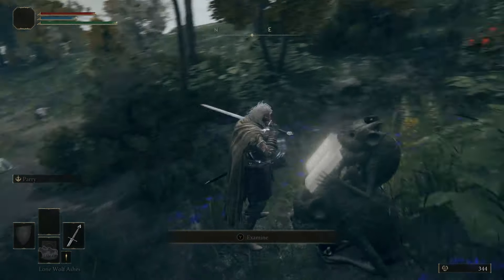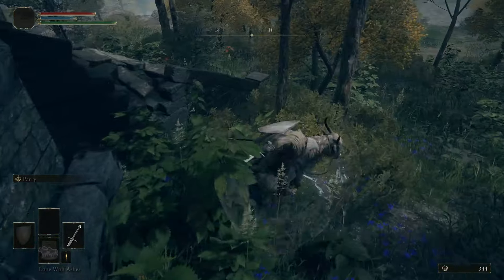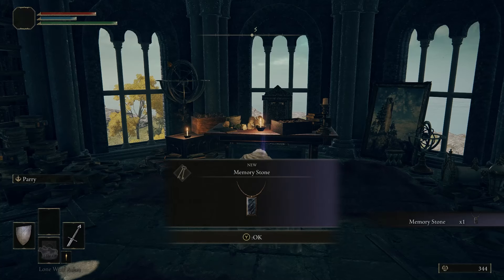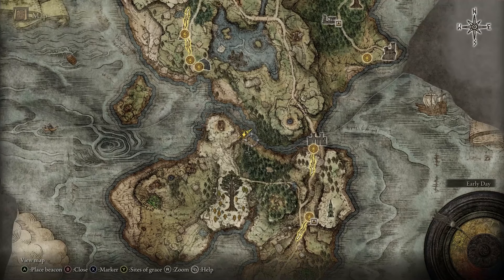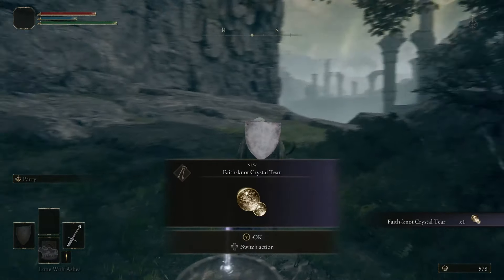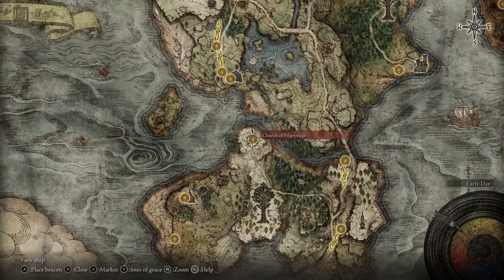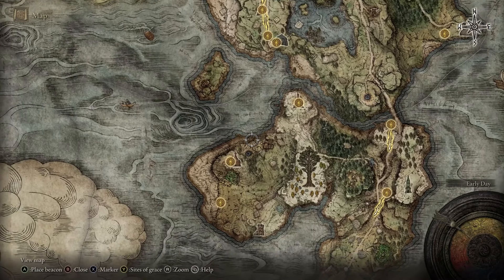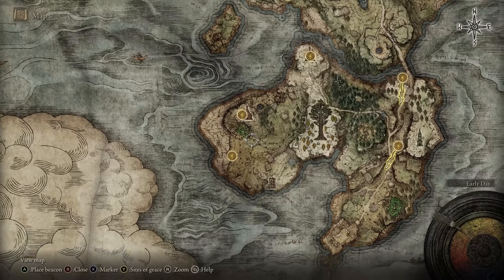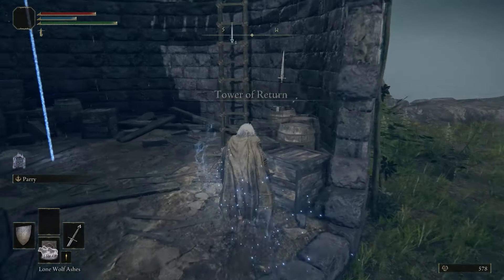Interact with the Imp Statue and remove the three turtles to gain access to the tower. Reach the top of the tower and open the chest to obtain a Memory Stone. Go back to the Bridge of Sacrifice and this time head west and acquire the first Knot Crystal Tear over here.